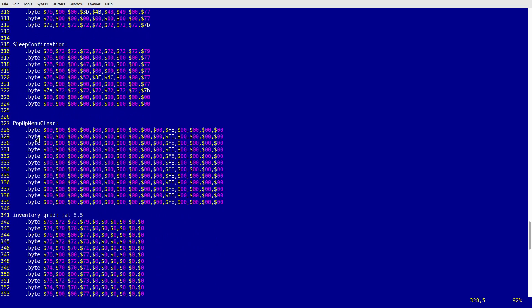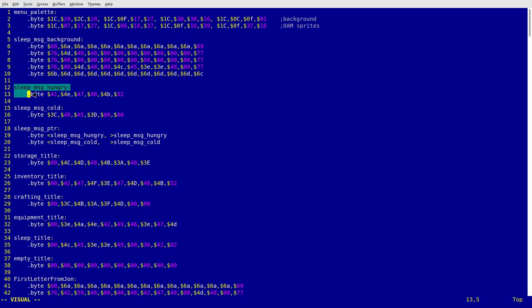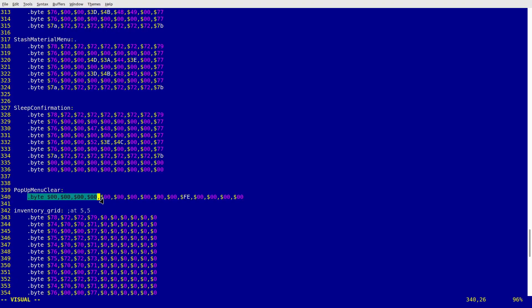But I ran into a slight problem — there was no more space in bank one where I keep all my UI data and code. When I was making the game I was kind of wasteful and didn't save space in that bank. There were even chunks of data filled with zeros. So I had to start optimizing. I made it possible to draw menu stuff with multiple iterations, created a generic dialog with an empty place for a word, and added an option to transfer a single data row multiple times to clear stuff without storing it repeatedly.